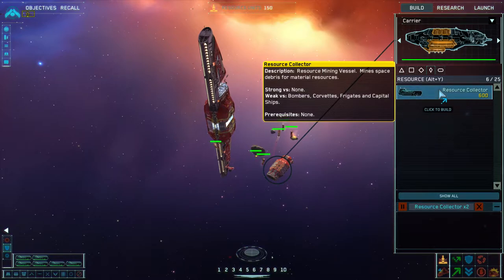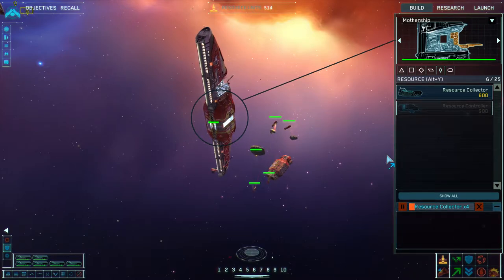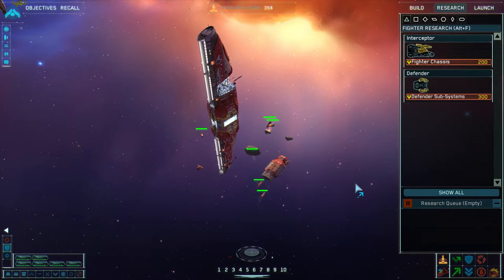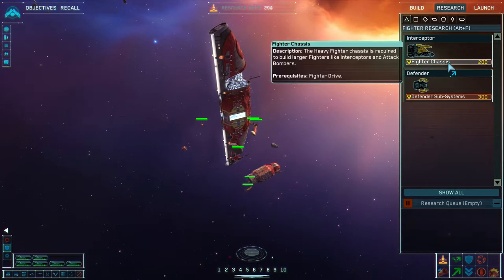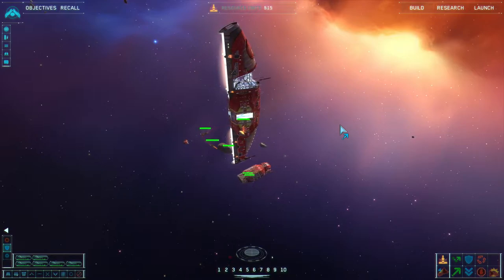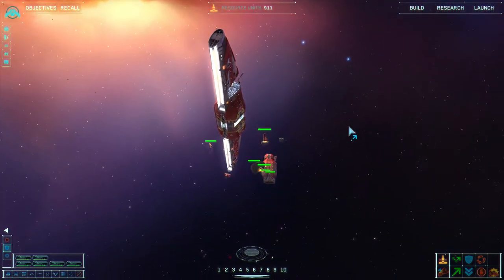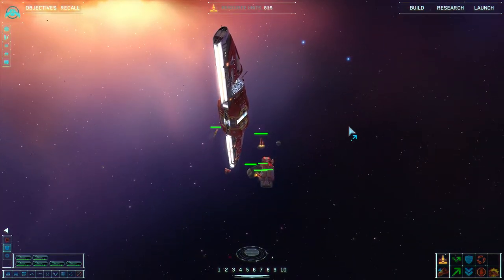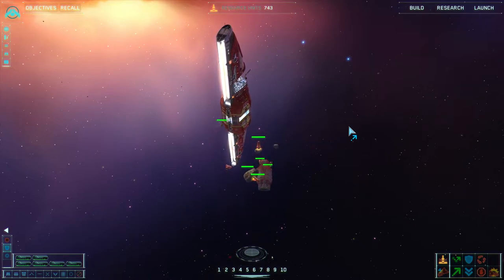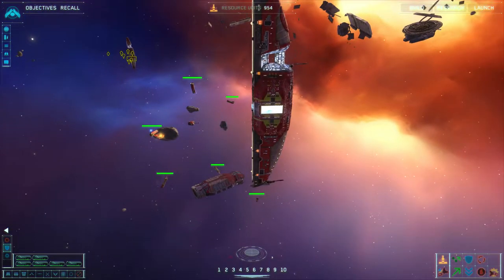I usually queue up eight collectors each on the mothership and the carrier, and then we'll do something special with those as they complete. My Fighter Drive just completed — if we're going to do a rush strategy, which I think we should, the first thing you want to do is hit R and then select Fighter Drive. Then go with Fighter Chassis. When that's done — these are very cheap researches so it's very fast — they will unlock Interceptors, which are pretty good at any early game combat.